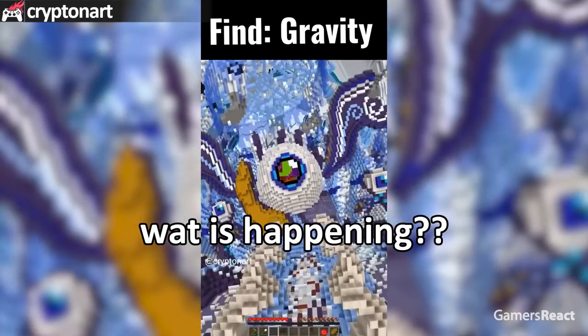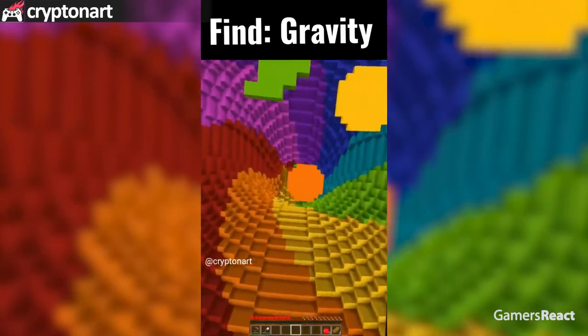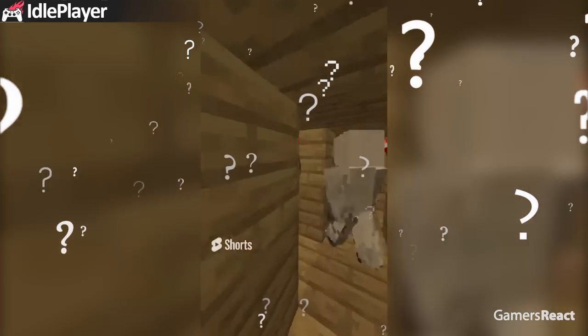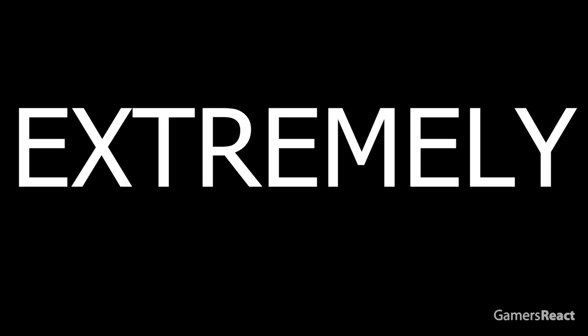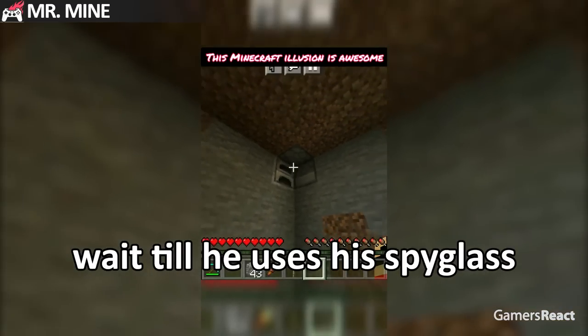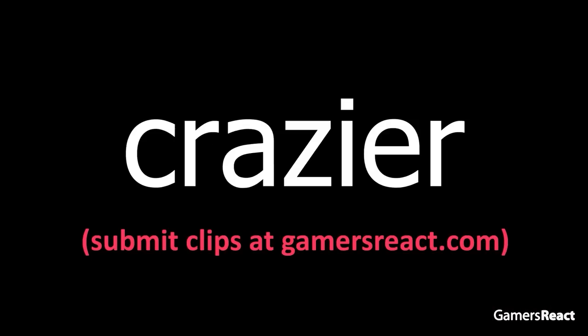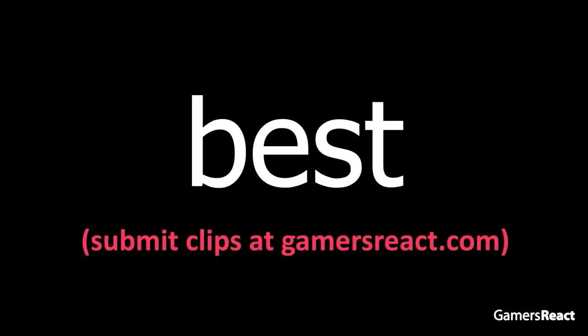This illusion is crazy, what is happening! This illusion is really crazy — this illusion is extremely crazy, wait till he uses his spyglass. The clips get crazier as the video goes on till we get to the best clips of the video. Prepare to be confused.